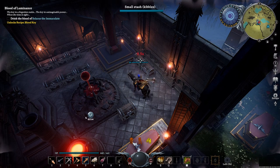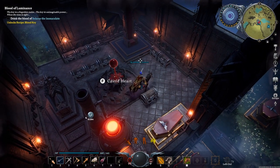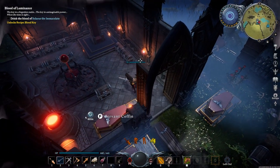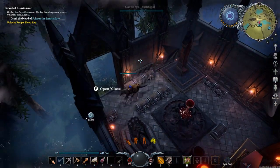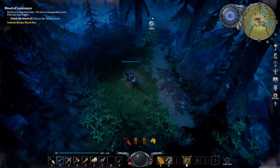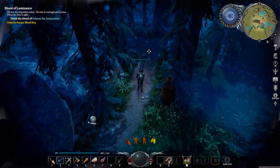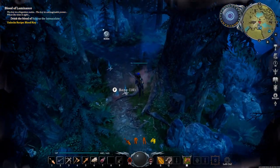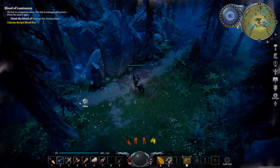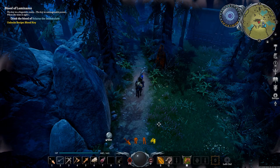All weapons seem to have the same range on horseback, so you can use anything. Attacking from a horse is totally overpowered for a lot of bosses. What you can do when fighting bosses is just run past them, swing as you go by, then stop, turn around, and joust them again. For a lot of bosses, they just won't be able to do anything against that strategy.